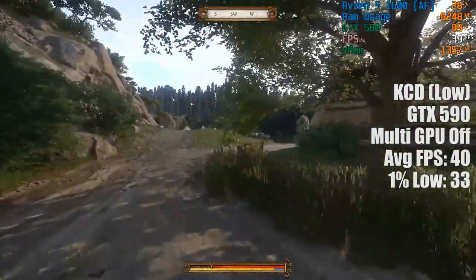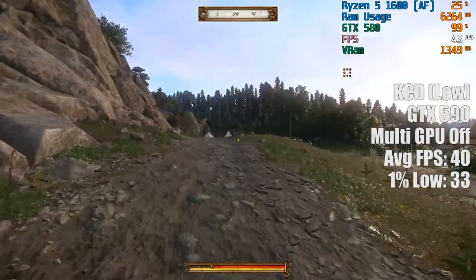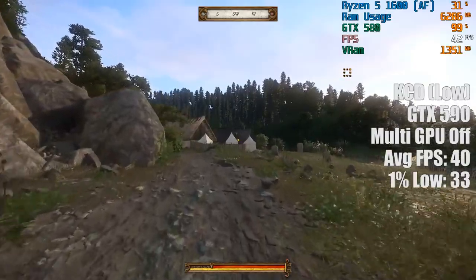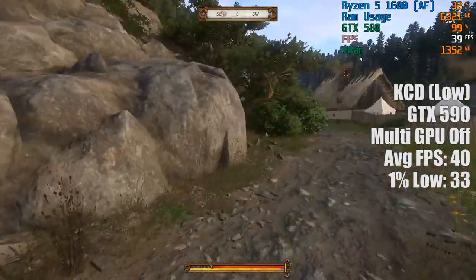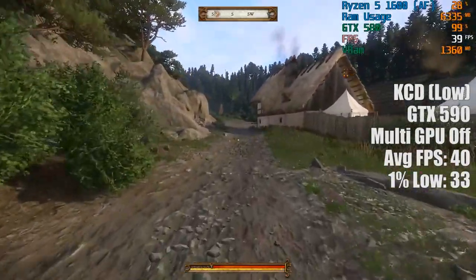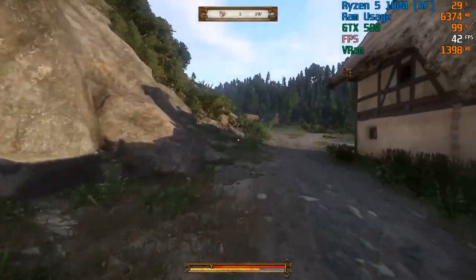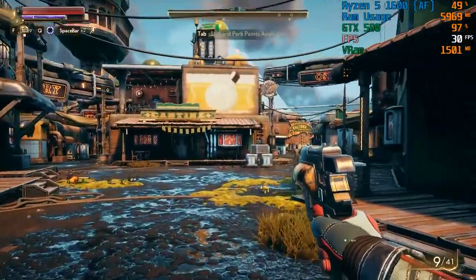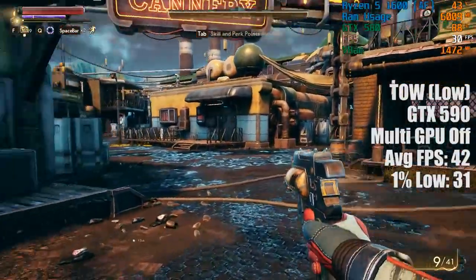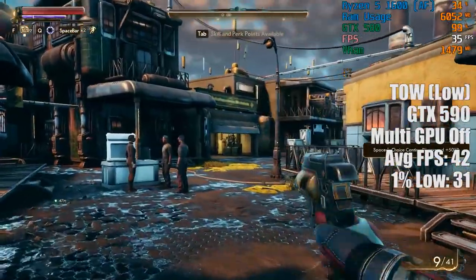Kingdom Come Deliverance ran great as well, with close to 40 FPS at the low settings — remember, we are just using a single GPU now. It still looks great with reduced graphical options, and roaming about the countryside had no adverse effects on performance. Bear in mind that as you get closer to towns or settlements you may see a drop in the frame rate, and it's worth glancing at the VRAM figure in the top right corner. The Outer Worlds also ran with at least 30 FPS — quite surprising, but it does tend to favour Nvidia cards, so that helped a little.